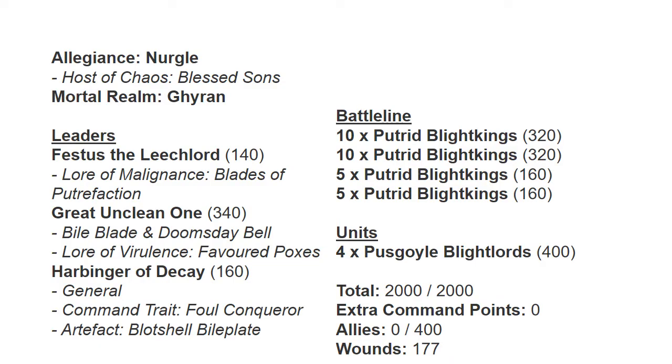So as I said, running Nurgle, my host was Blessed Sons. I had Festus the Leech Lord with Blades of Putrefaction, a Great Unclean One with Bile Blade and Doomsday Bell, and his spell was Favored Poxes. And then a Harbinger of Decay who was my general, and he took the mandatory Foul Corrupter command trait, which allows you to get a free At the Double every turn within 12 inches of him. The artifact is the Blot Shell Bile Plate, which lets him re-roll saves.